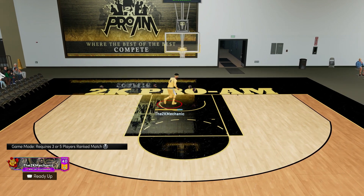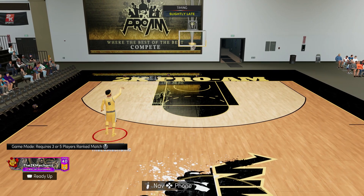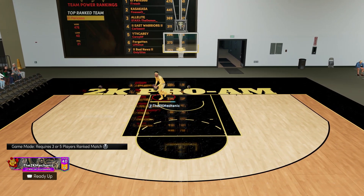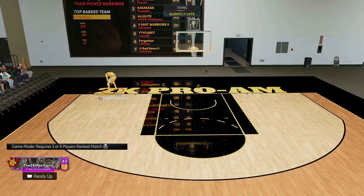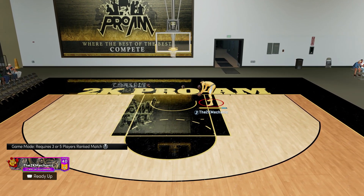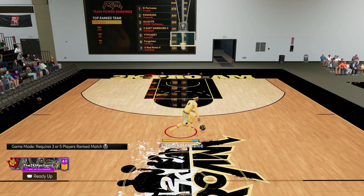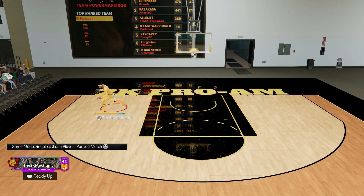Once you get the timing — like any of the jump shots — once you get that timing, it's such a nice rhythm. Once you get that timing down, I do feel like the green window is probably a little smaller on this base compared to others, but it could be where I'm shooting from. Corners, hash, and top — this shot is cash. My slightly late and early's have been going in. If you think the speed is too slow, just use the releases on the speed on the base that you like.